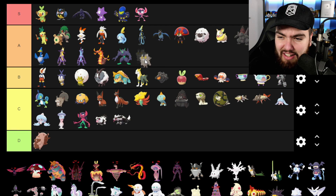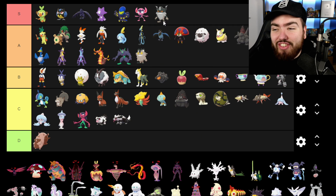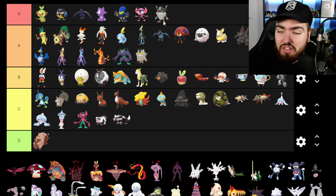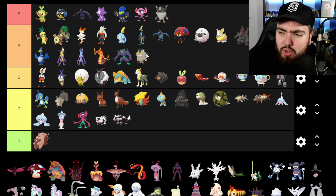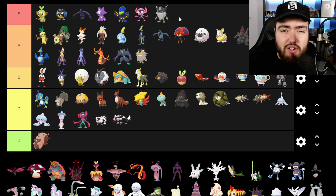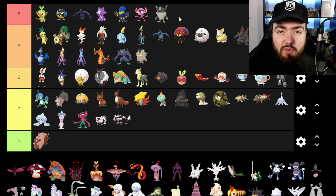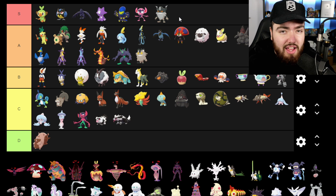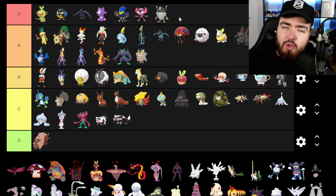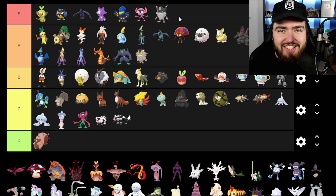Galarian Meowth — I love this thing, going into A. Perrserker though is going into S tier. I love this Pokemon. The fact that it evolved from Meowth makes it even better. If this Pokemon was a standalone one-of-one, I would still put it in S tier. I really like it. And like I said, I'm currently shiny hunting a Galarian Meowth to hopefully evolve into a Perrserker, which I'm going to name after Josh.